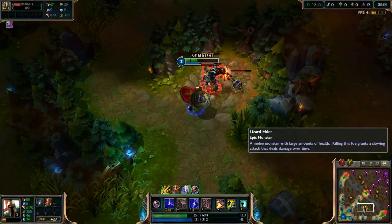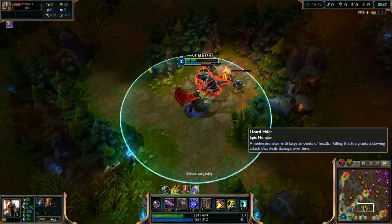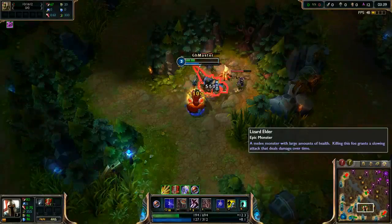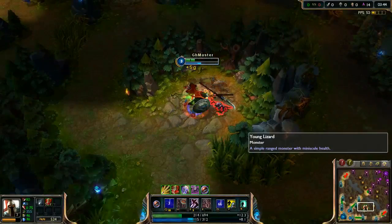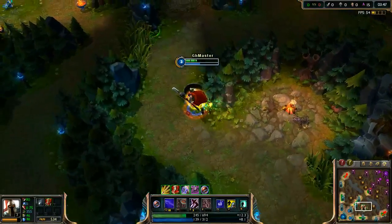Again, select the lizard with left click and watch his HP. I used smite a bit earlier than ideal — always try to kill him with smite.